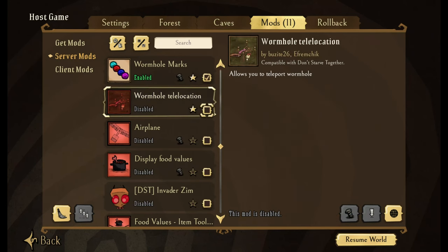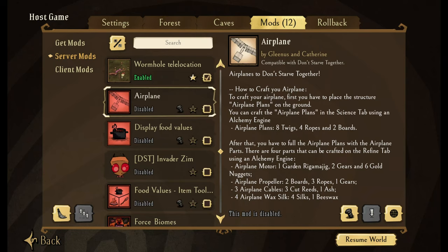Wormhole Telelocator — does exactly what it says. You can actually make a telelocator staff and prism and move your wormholes. Airplane mod — it's actually a really fun mod. You can go through and create an airplane and fly it around. I am terrible at this, but if you want to see that, let me know in the comments below.